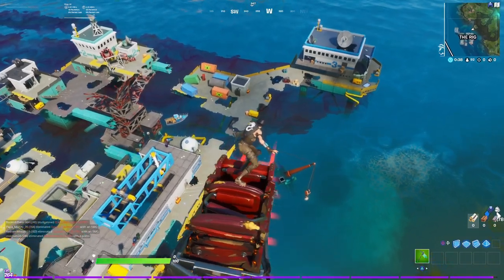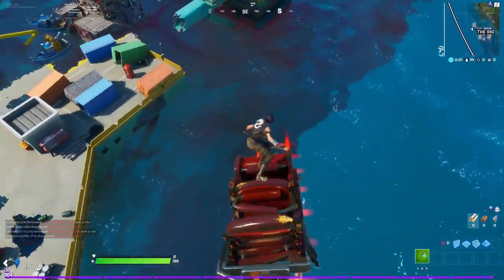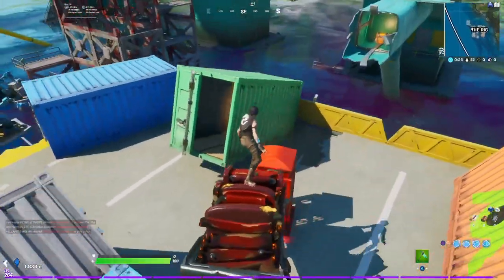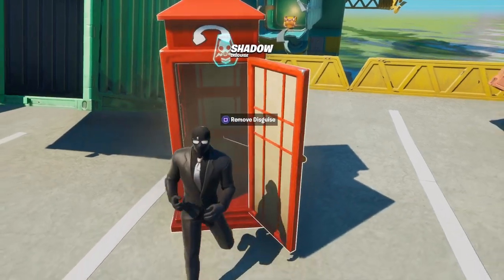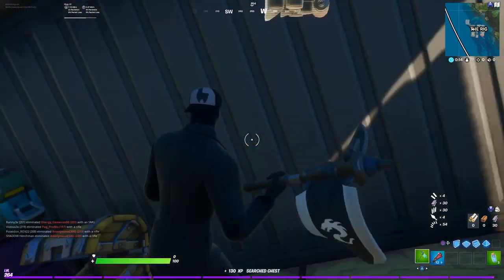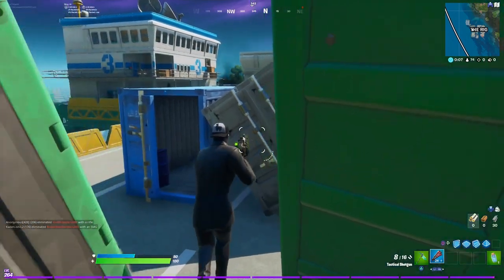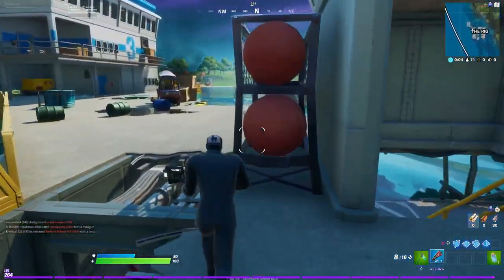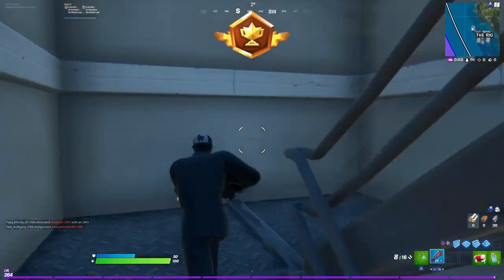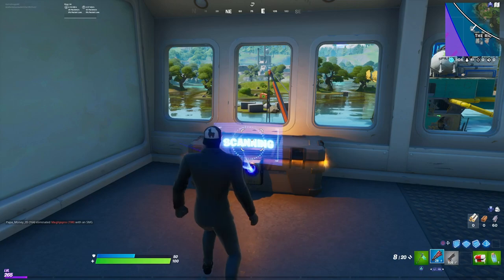As a bonus, I'm going to show you a fourth location at the Rig. It's also pretty simple — nobody comes here anymore. Sorry about the background noise, I have a big family. Here we go — get the disguise again. Make sure you jump into this little chest just in case you have to face somebody. Now act casual and go around — don't go through the main door, go around the back door, make a right, and go all the way up the stairs. You'll find the chest right in front of you.